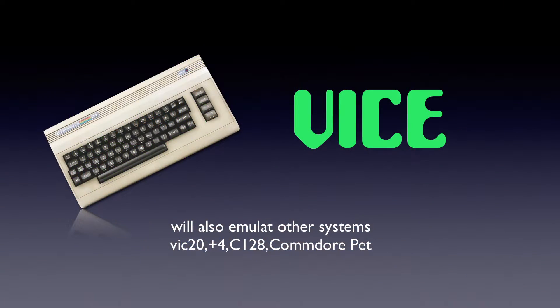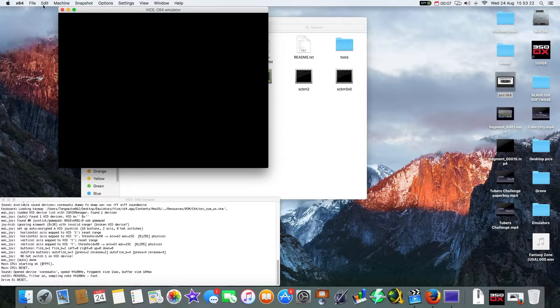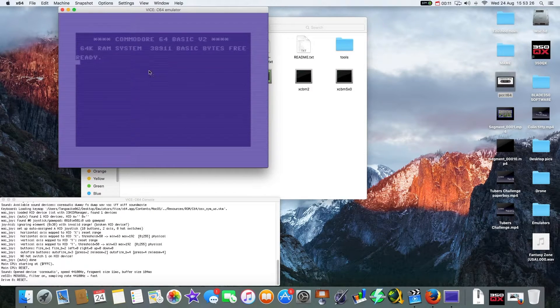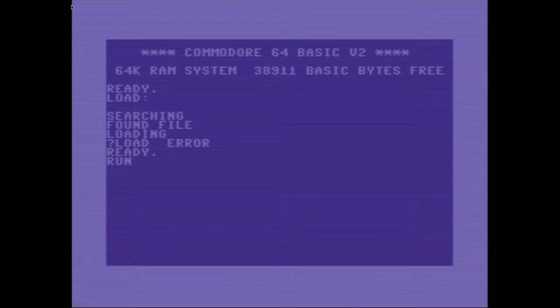For the Commodore 64 we are going to use VICE, which will emulate other Commodore systems as well. Click the C64 icon, load a disk image, tell it where the ROMs are, and go full screen.